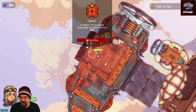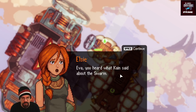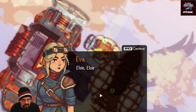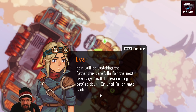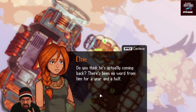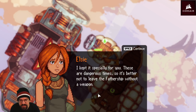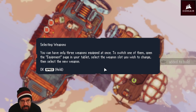Objective: talk to Elsie. Streamer locates her on the father ship. Elsie: 'Eva, you look awful.' She warns about Kane watching the fathership and the swarm's onslaught in the east. Eva says she needs to make sure her dad is safe. Elsie urges calm: 'Breathe, everything's going to be okay. It's too dangerous right now.' She gives Eva a parting gift: an assault rifle and a pistol. 'You can only have three weapons equipped at once.'